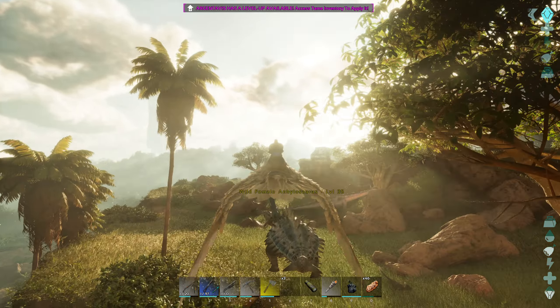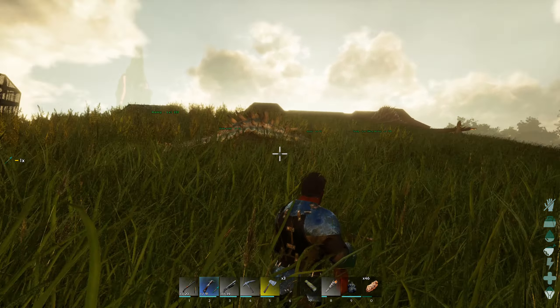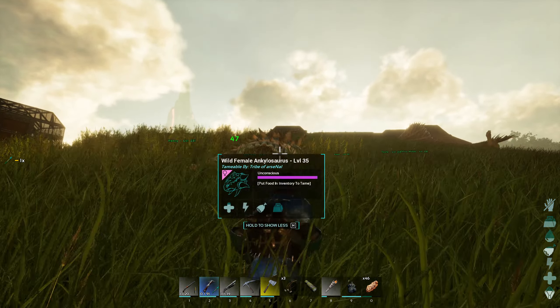Let's knock this guy out — this grass is so thick. Just knock this lady out and put some berries in her. I need to be careful what I call these dinos, they're not going to be very appreciative. This will be our little egg factory. We'll get our regular eggs — I want to say they're medium, or maybe special. Yeah, we'll use those for kibble to get us some baryonyx if we decide to go that route.